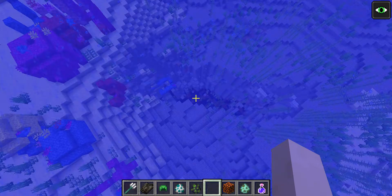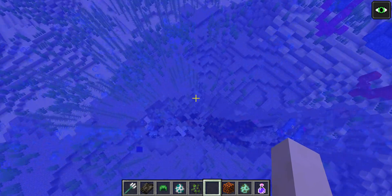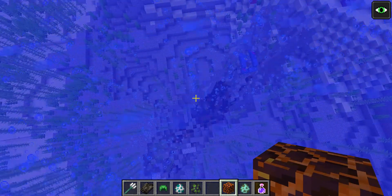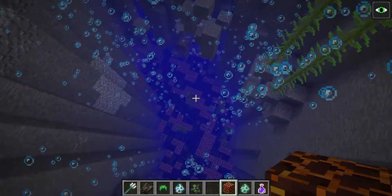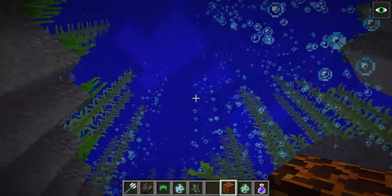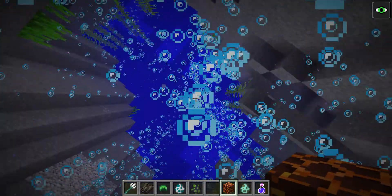What we have here is an ocean ravine. And inside it, magma blocks rather. I'm being pulled down. Oh yeah, that's the new feature of these bubbles. When you're trying to escape, it'll only pull you down even further - to a watery grave, I guess.